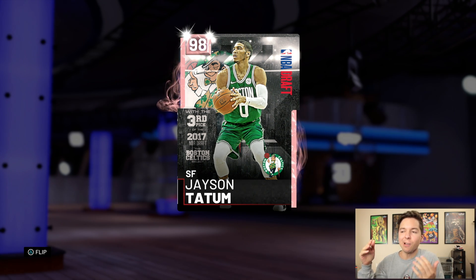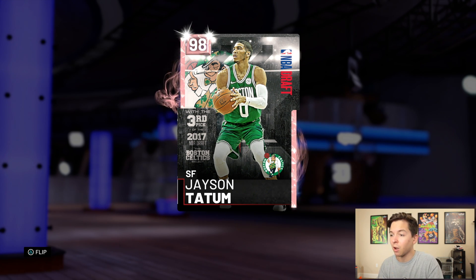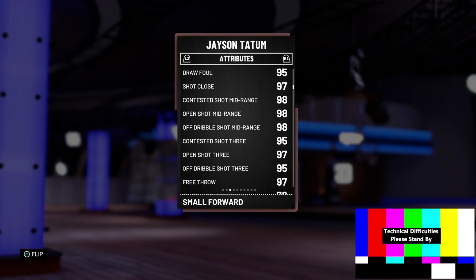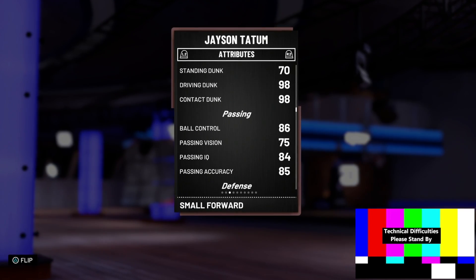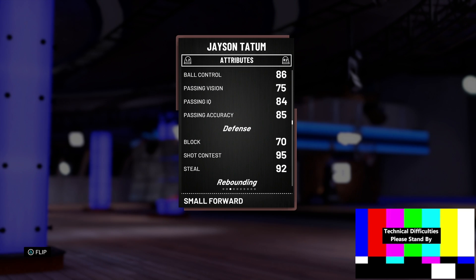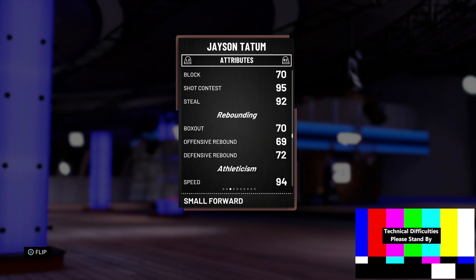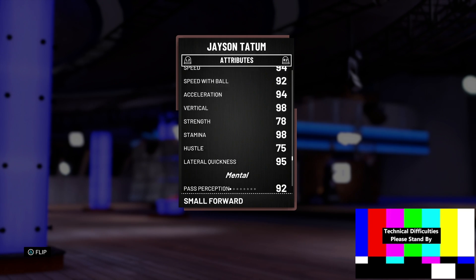Now this Jason Tatum card — I know it says he's a 98 pink diamond but the card is a galaxy opal. His stats look like a galaxy opal and he plays like a galaxy opal. He can get to the hoop, he can shoot, he has a 98 driving and contact dunk. His passing isn't the greatest, but his rebounding is a little subpar — everything else is good.